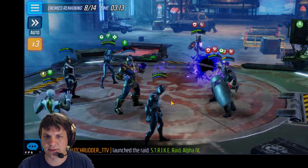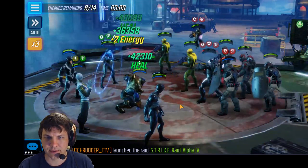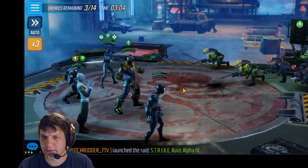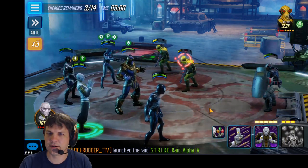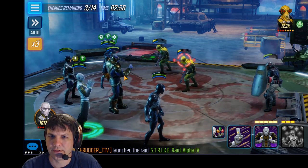That hurts. No defense down on Thanos is going to murder him. Let's go ahead and try to keep him alive with his ult. Yeah, there he healed right back up. And then we got Black Bolt ult - that's always useful, especially with all these tech characters out there. Two tech characters down. We've got six energy left on the board here for Thanos to generate.